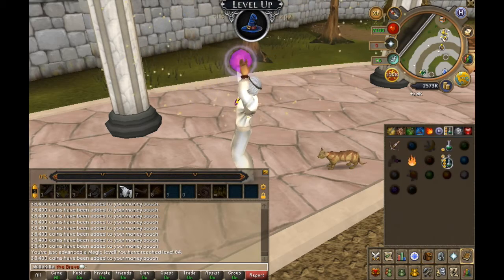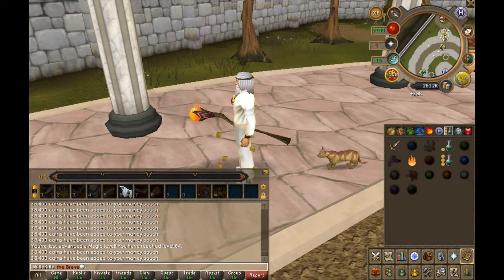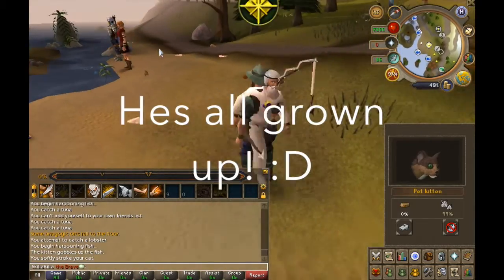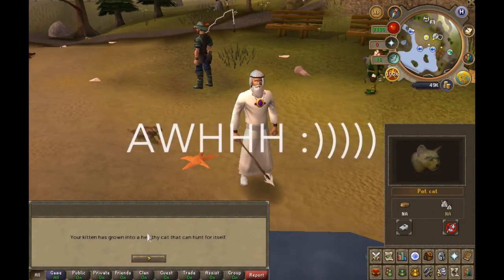This is a really easy way to make money — all you need is a fire staff and nature runes, then buy the item you want to alch. It's also a good way to level up your magic. I hope you guys enjoyed this quick little video, and I will catch you guys in the next one.